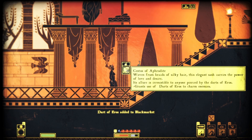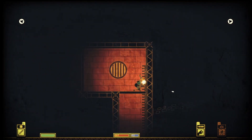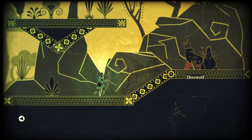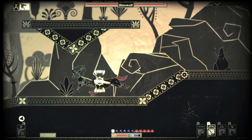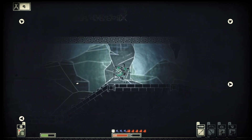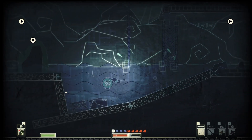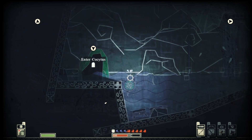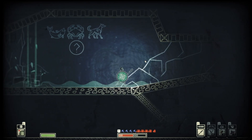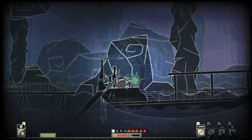Each god acts as their own self-contained level with its own challenges. Of the three beginning gods, Apollo gives you a more linear affair going from point A to point B to accomplish different tasks. In the forest of Artemis, you are given an open area and told to prove your worth as a hunter by killing various creatures. Finally, Demeter will have you journey through the Underworld, requiring various trials before you may proceed — including a platforming test and a memory test. This game features light puzzle elements, which helps keep the gameplay from getting repetitive.